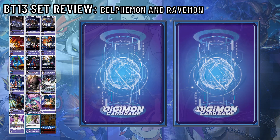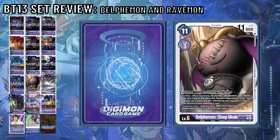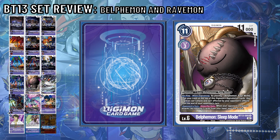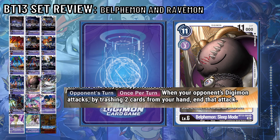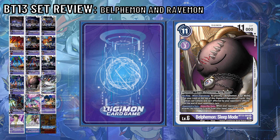Level 6 wise, there's three. Belphimon Sleep Mode has an on-play and when Digivolving effect that lets you play a Belphimon Rage Mode from your trash at the top of this Digimon's Digivolution cards. This Digimon can't attack and isn't affected by your opponent's card effects until the end of your opponent's turn — though it still can be attacked with effects like Raid. It also has an opponent's turn effect that once per turn, when your opponent's Digimon attacks, you may trash two cards to end the attack. Never mind — it's fine.